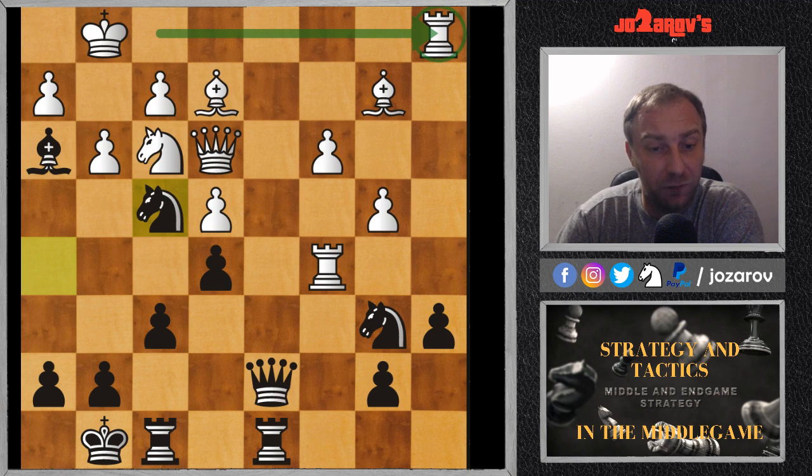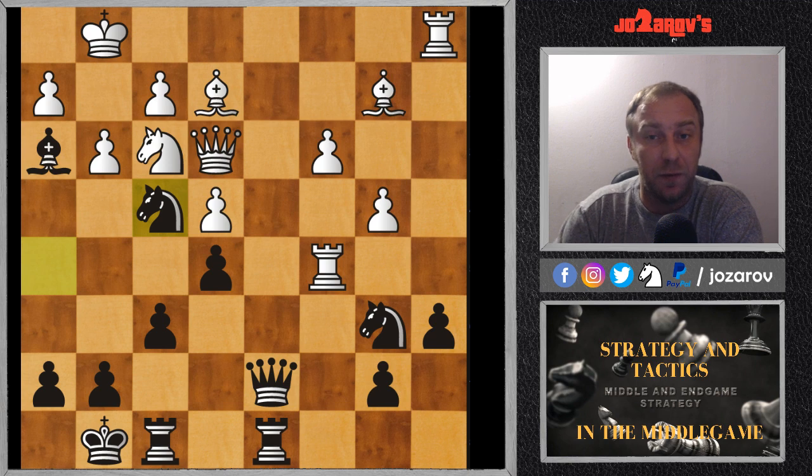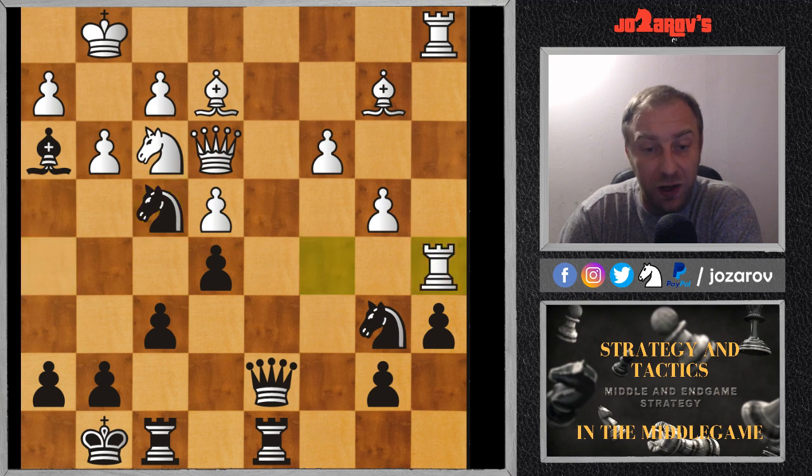Here we have a game played by Lev Polugaevsky versus Tigran Petrosian. In the continuation, knight to f4 was played by Petrosian — a very nice move — and after the move rook from c to a5, let's again try to find the best continuation. Pause the video and really try to find some aggressive ideas in black's position. It's black to move.